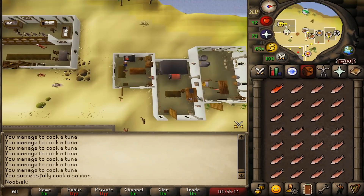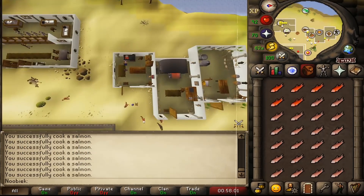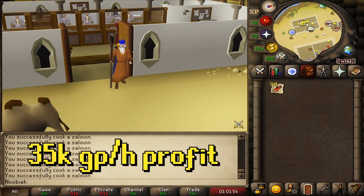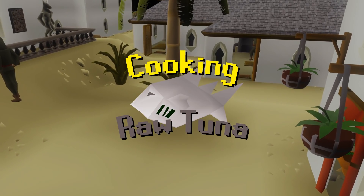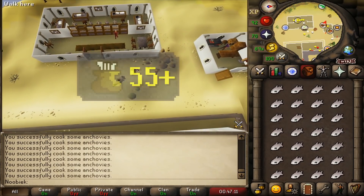Raw salmon requires 25 Cooking, with 50 plus recommended. Experience per hour can reach over 100,000, and the profit at the current rate is over 35,000 GP per hour.